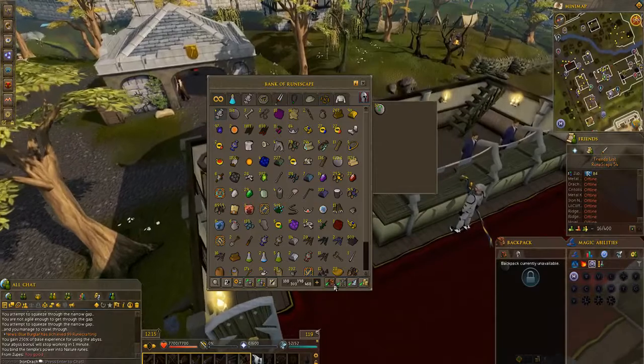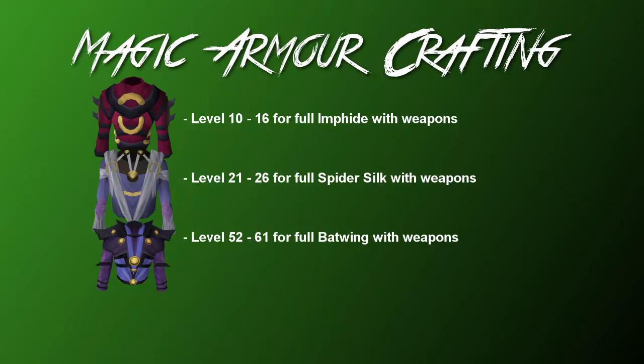The next info card covers crafting magic armor. Unfortunately you can't really purchase any magic armor from NPCs for the first few levels. From level 10 to 16 you can make Imphed armor — you need level 16 for the full set including the wand and book. At level 21 you can start making Spider Silk armor, up to level 26 for the weapons. And then at level 52 up to 61 you can make Batwing armor and weapons. The Imphed and Spider Silk sets are definitely worth making.